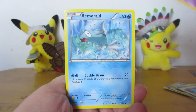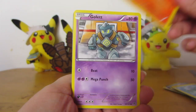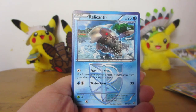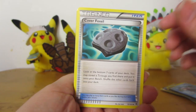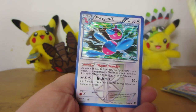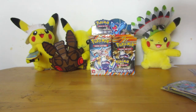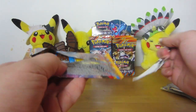Psyllosis. Remoraid. Larvesta. Gallet. Snorunt. Relicanth — that's interesting. Cover Fossil. Musharna. Reverse Rare Candy — ooh, very pretty. And a Holo Porygon Z. I don't know why this set is exciting me so much right now. Like, I love every card. They just look so good.